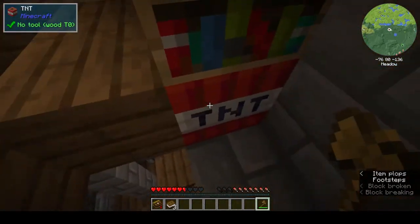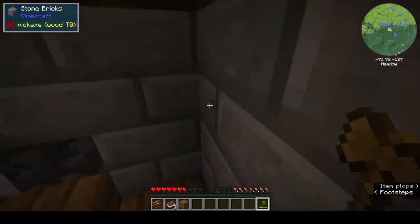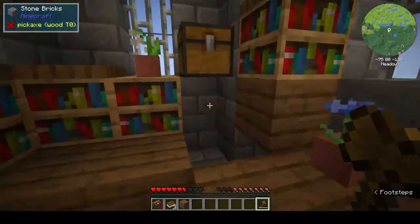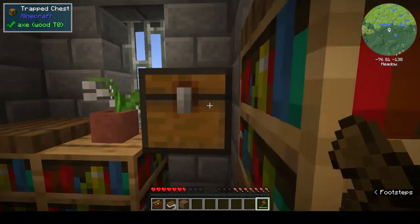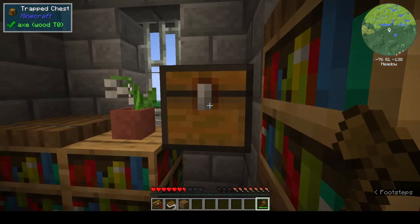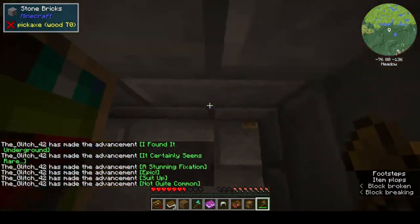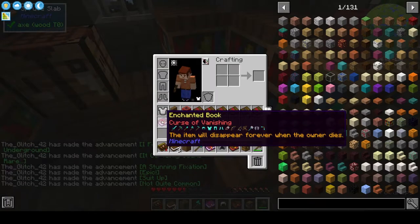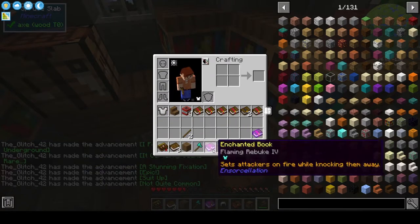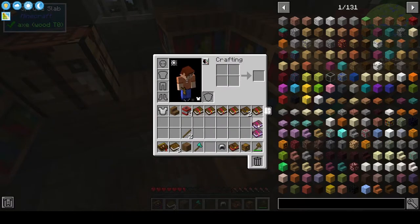How much TNT is there? Oh boy, there's a lot. Well, we'll find out. You know what? I'm just going to break it. What did I get? Curse of Vanishing — yeah, that's not great. Flaming Rebuke? I don't know what that one is. Those are the old tomes. Got some TNT.